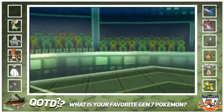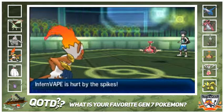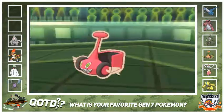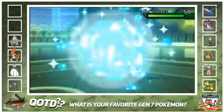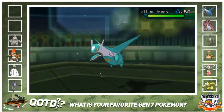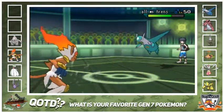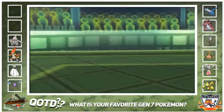I go into my Infernape, knowing I can threaten this thing out. I click U-Turn, calling the Lottie. Now I need to go into my Crobat to Defog. Actually no, I go into my Gardevoir - and he's going to go into his Clefki. I know that for a fact, that's his only switch-in. I'm taking so much damage from the Toxic and the spikes.